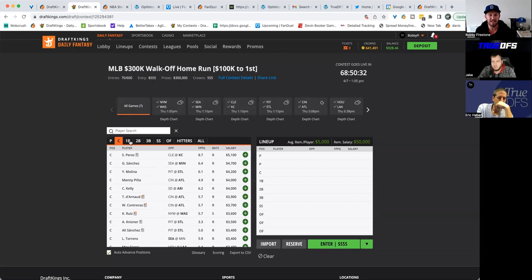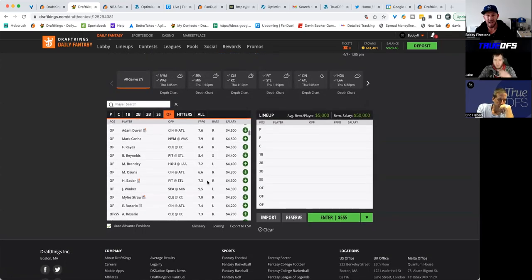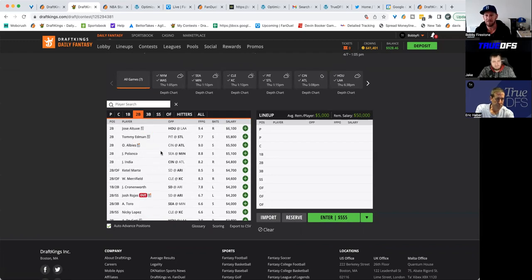A lot of times what I'd do in those situations — using the White Sox as an example — I'll use those cheap Orioles outfielders as my secondary mini stack. You're getting great plays batting two through four who cost maybe $2,700 each because their season numbers are terrible, but they're facing a terrible pitcher in Baltimore in a great hitter's park at 80 degrees. What most people do is fully stack that team, but I'll take my pieces and mix them with my other stack. There's no rule about stacking the infield, but usually the most options available are at outfield and first base.